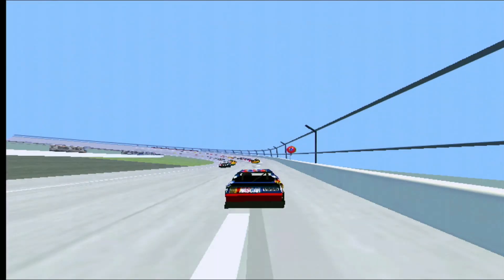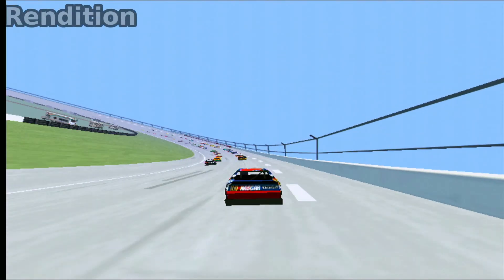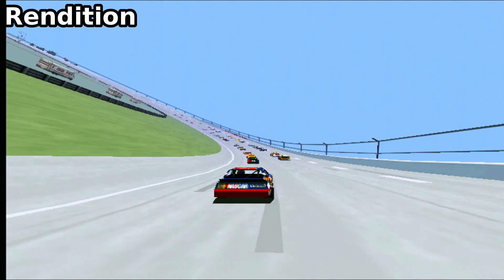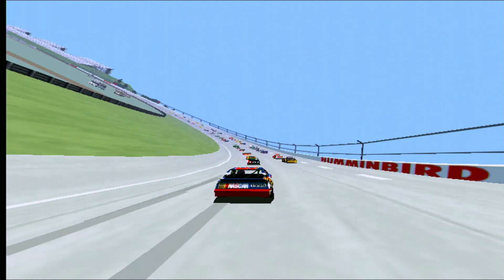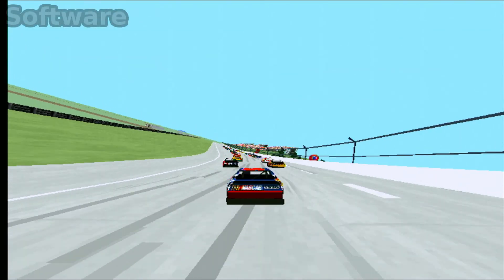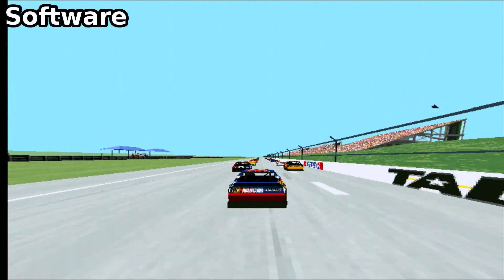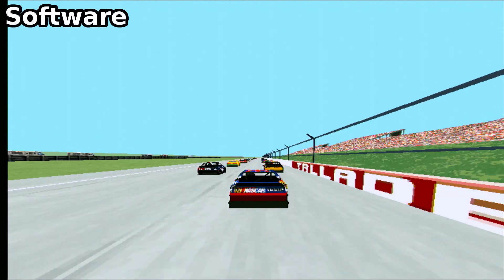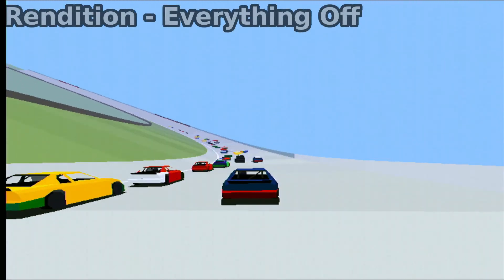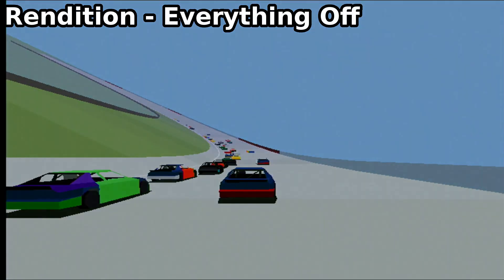Other games were far less impressive, however. Running NASCAR 2 on the Verite was a massive disappointment. Although there was a noticeable jump in image quality, the penalty was the frame rate, which was pretty much halved when enabling hardware acceleration — never a good sign. Even when I turned off virtually all the graphics features, it still seemed to make very little difference, so something is definitely wrong here.